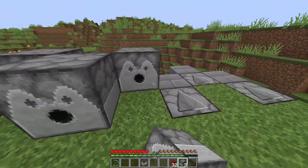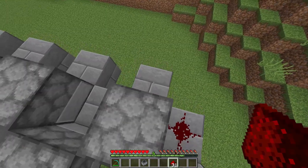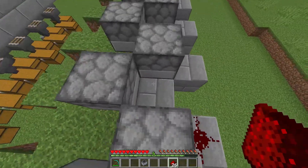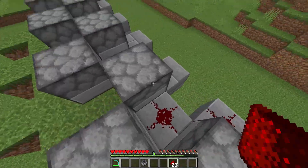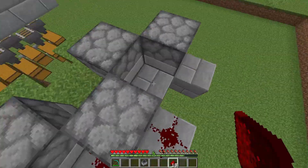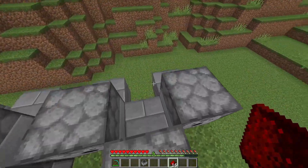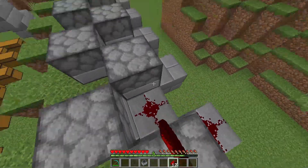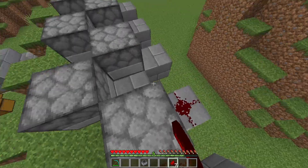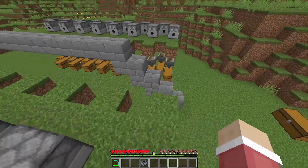Now we are going to place the redstone on the solid block right here that are behind the dispensers. Just like this — it is a little bit tricky because you need to balance between the blocks, but it goes well. Let's do the same on this side — just try not to fall down.